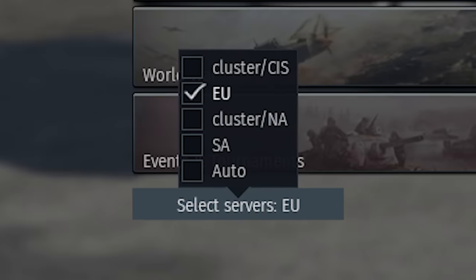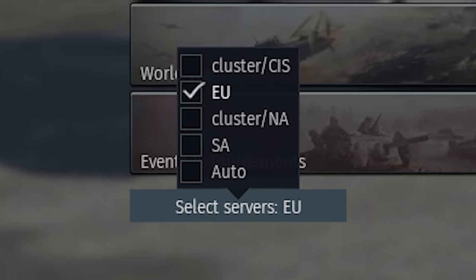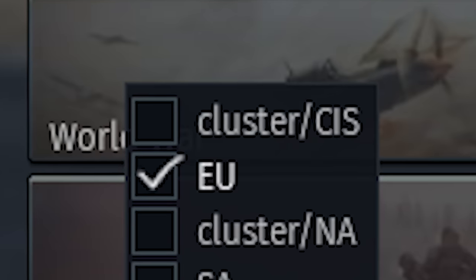The Russian server in the selector has been renamed to CIS. Is this the Confederacy of Independent Systems?